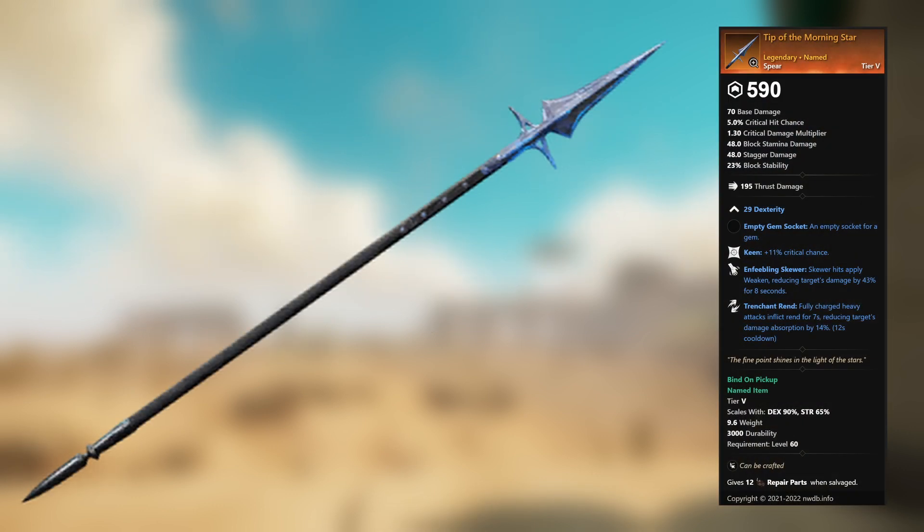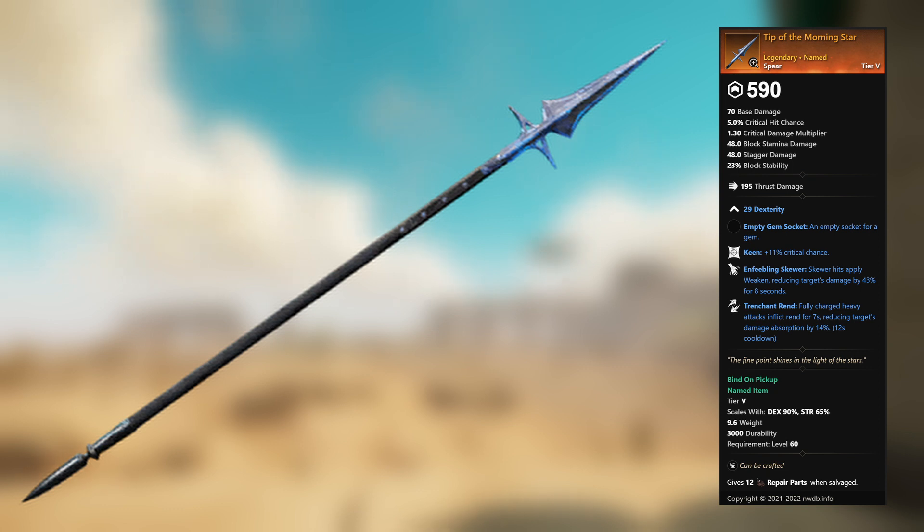Tip of the Morning Star — legendary unnamed spear. 29 Dexterity, empty gem socket. Keen: plus 11 percent critical chance. Enfeebling Skewer: Skewer hits apply weaken, reducing target's damage by 43 percent for 8 seconds. Trenchant Rend: fully charged heavy attacks inflict rend for 7 seconds, reducing target's damage absorption by 14 percent.